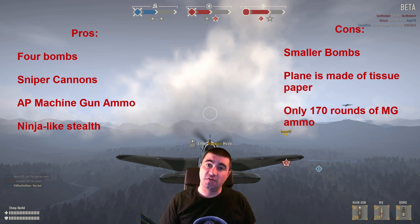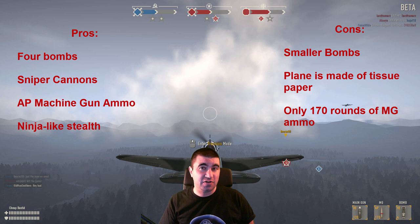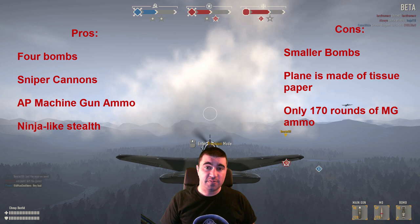The second pro is sniper cannons. Much like the P-38, the cannon is right in the center, which makes dogfighting and ground strafing a lot easier — you can put the rounds right where you want them without worrying about the offset cannons like on the 109. Third is AP machine gun ammo. You only get 170 rounds, but this is AP rounds. So unlike the P-38 or the 109, whenever you shoot a recon vehicle or a tank, the AP machine gun ammo can actually penetrate quite a bit of armor. The AP is nice, but you only have 170 rounds of it, so you have to be careful.